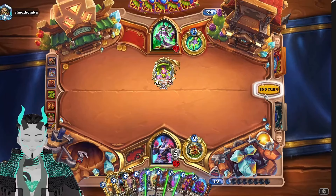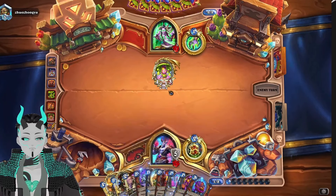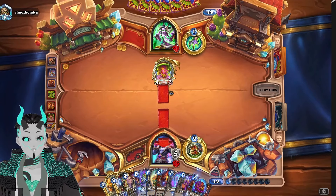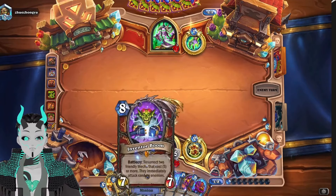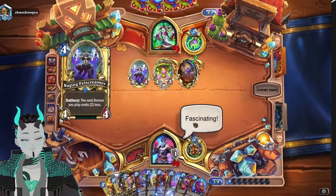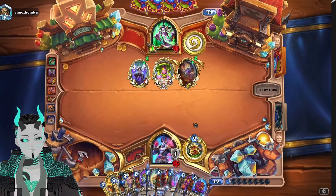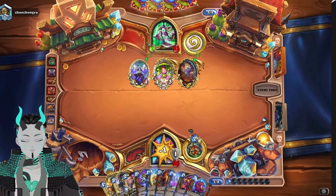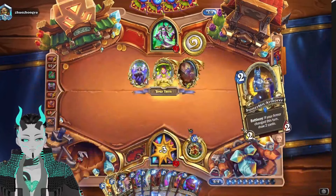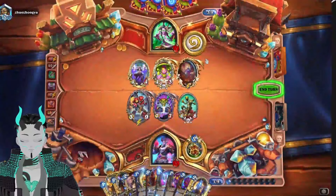Now all we gotta do next turn is slam down Inventor Boom and we're gonna invent our way to victory — a brand new way to win. Mac Therodon! Well actually, in this combo in particular, Mac Therodon doesn't do what they needed, because Mac Therodon is just a body on board that can't be hit by our random minions. Give us all target dummies — oh, one of each.